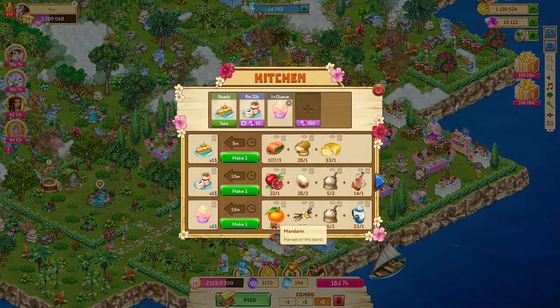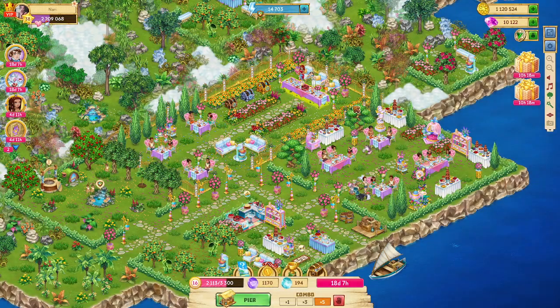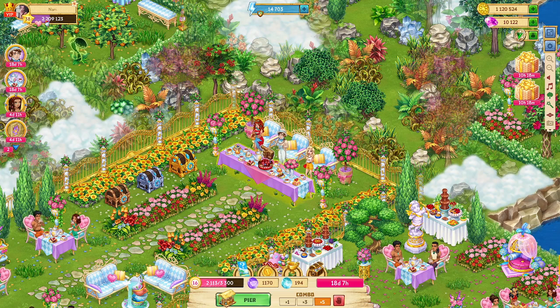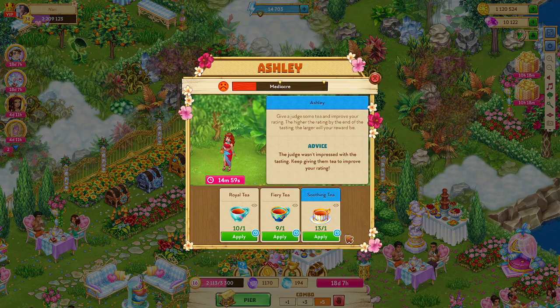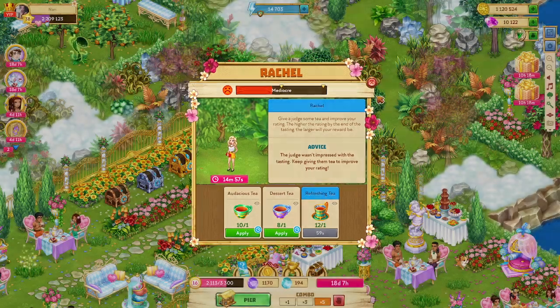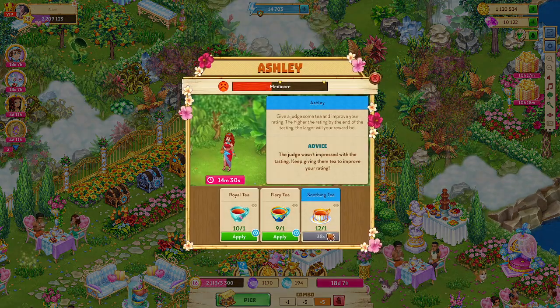So four of these, three times a day — once you click it and set the table, you've got the three judges. And what they want is tea. You're going to have an option; I've been doing this one and it'll take five to get her up into green. So I just always pick that blue option. You've got 15 minutes to get them up to green. It's only one minute between feedings, so it takes five minutes to get them to green, and you need to have the five things prepared.